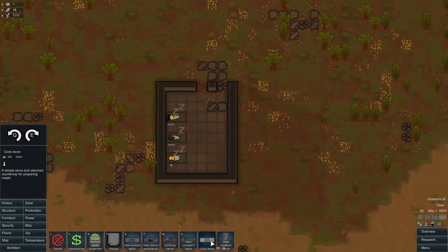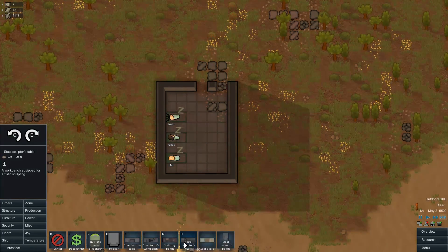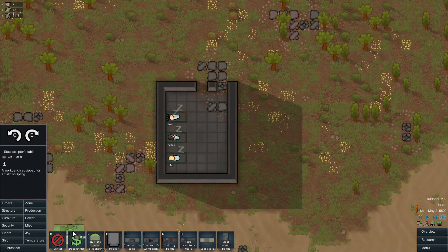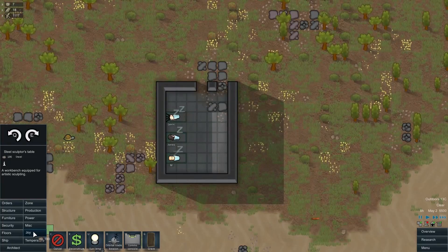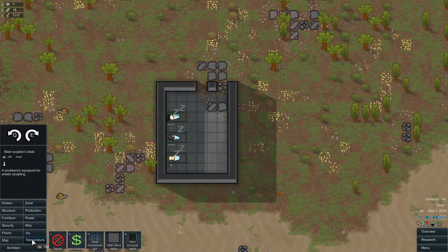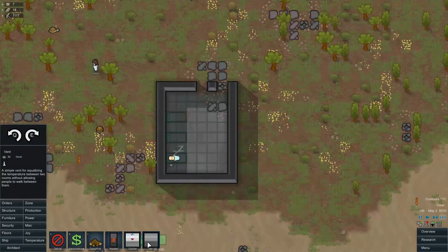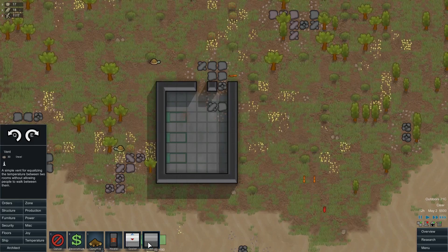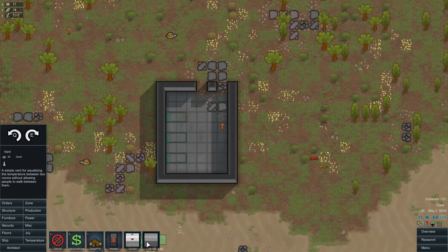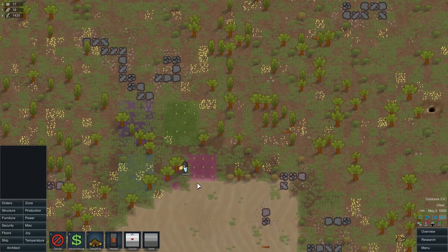I can make these out of anything now. Research tables, cook stove. A sculptor's table — can make that out of anything now. Power still just kind of is what it is. Oh, a vent — equalizing the temperature between two rooms without allowing people to walk between them. That is so nice. Thank you for that. That makes the bedroom situation so much more possible, really.